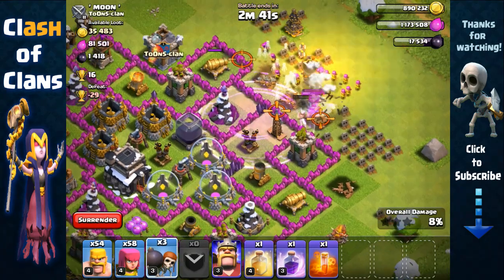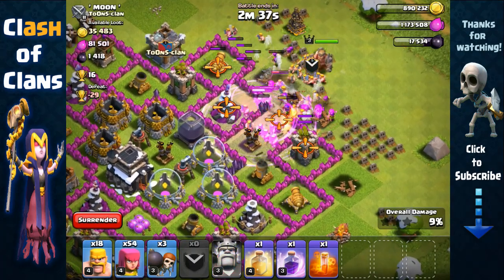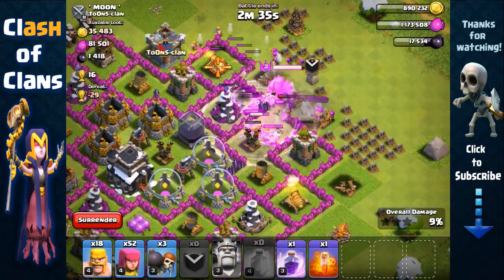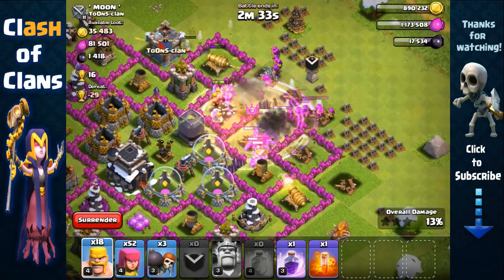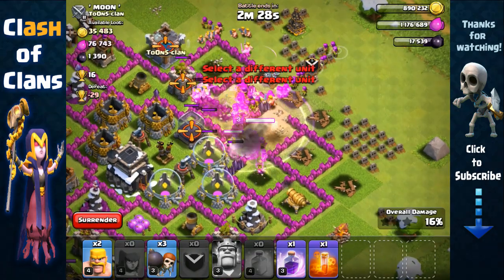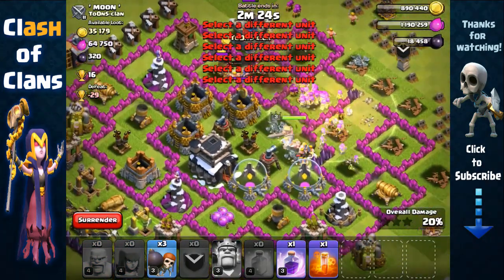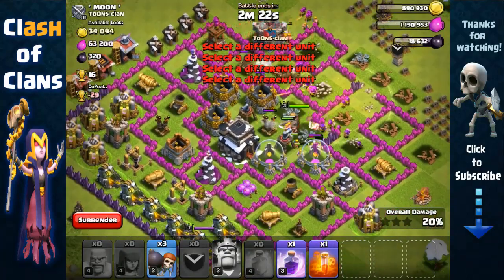We use the rage spell and couple it with wall breakers. Our barbarians and archers are dying fast because of the powerful splash, so we use the heal spell, then send out our barbarians and archers. All those archers are going to target the Dark Elixir storage over the wall — perfect. Quite easy against a rushed Town Hall 9 base.